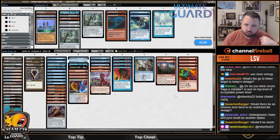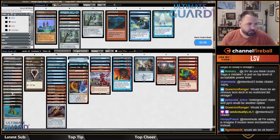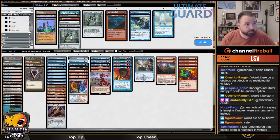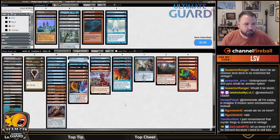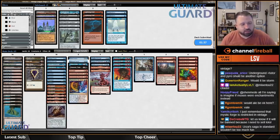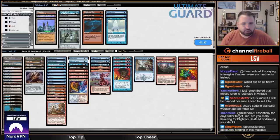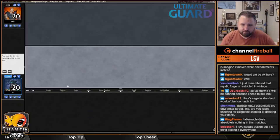Maybe take out some Flusterstorms. Gush is a little slow. Do I think Urza's Saga is a mistake? Or just the top of acceptable power level? I think Urza's Saga is a pretty cool card. The fact that it was in a Modern-only set — I think it's fine, a little bit too powerful probably. Ragavan is very strong too, and I actually don't mind it in Modern. I think it's okay to have powerful cards as long as they lead to interesting, fun stuff.